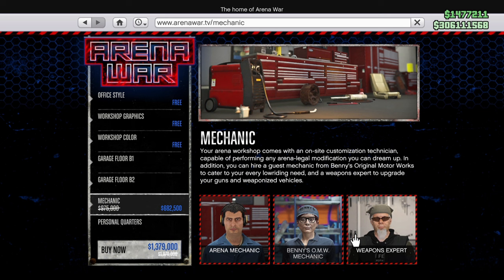The weapons expert on his own is normally $727,500 — this particular week $509,250. Whether you get the weapons expert or not completely depends on whether you own an MOC (Mobile Operations Centre) or an Avenger, because you can bring weaponised vehicles here if you have this mechanic — vehicles like your Vigilante, the Deluxo — and you can modify them here. So if you already own one of those vehicles, it's probably not worth it.